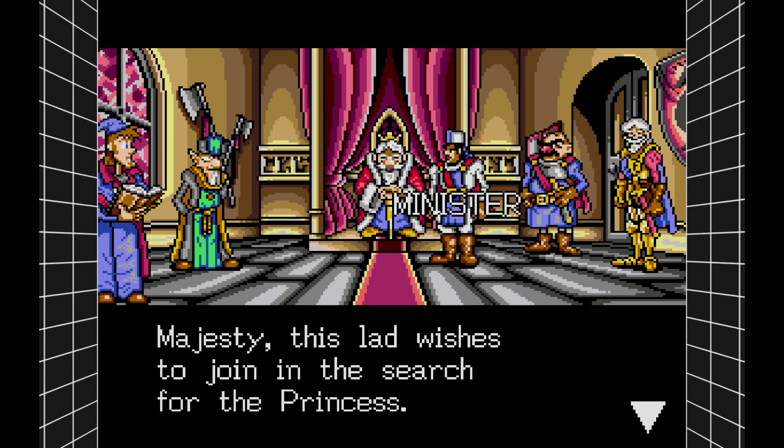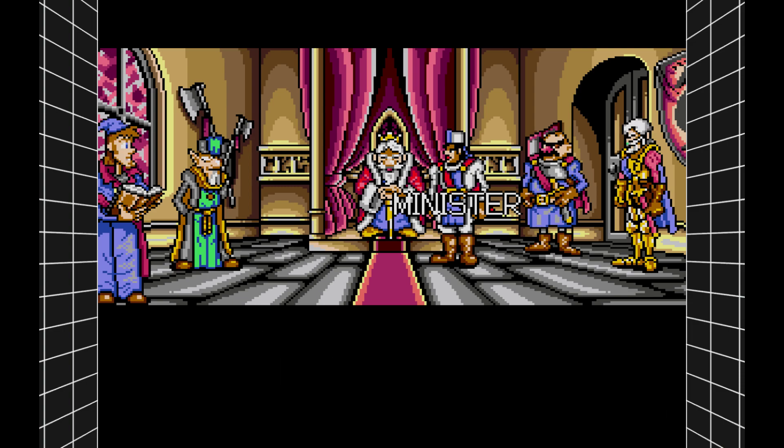I wish to join the search for the princess. So before we get any further — why are we searching for the princess? This is where the manual comes in handy. In the manual you read this excerpt: the princess pleads to her father that she can go to the shrine to pray and pay respects because it's the anniversary of her mother's passing. The king agrees to let her go with Mortred, his most trusted knight. Now both of them are missing — that's the exposition of the story.